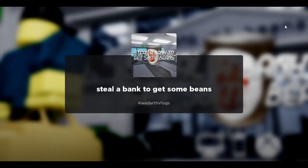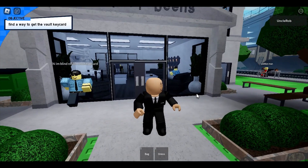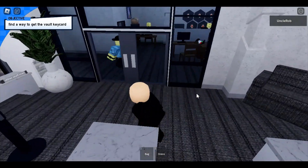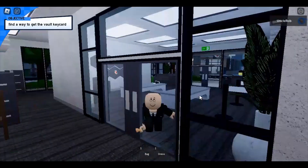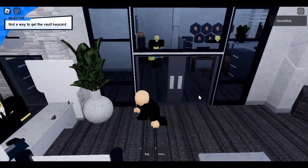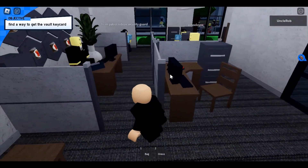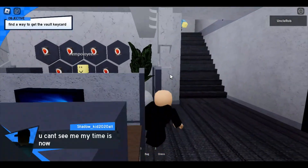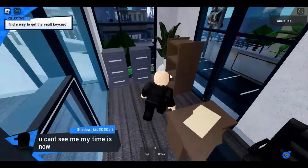I'll cut back to you guys when I actually have the code. Alright, so we got the code. We nearly died a thousand times. We need to go upstairs — we've done it before. We gotta get the safe. I think we have to go to the vault with a safe. I'm just gonna make a run for it. We're gonna hack the manager's PC.